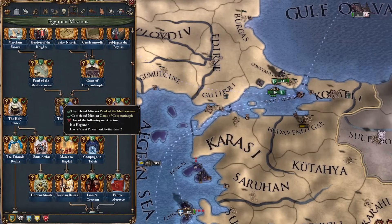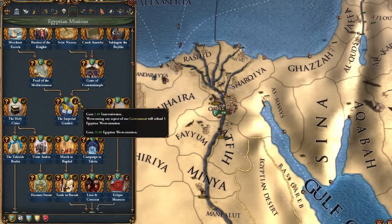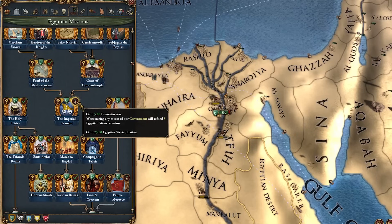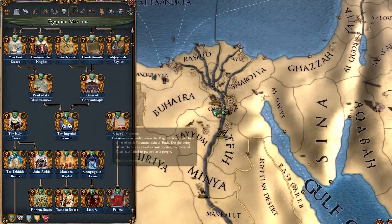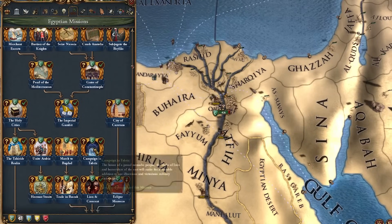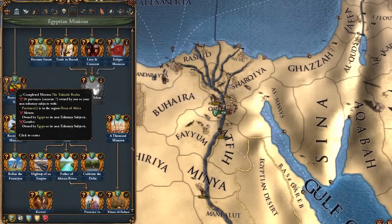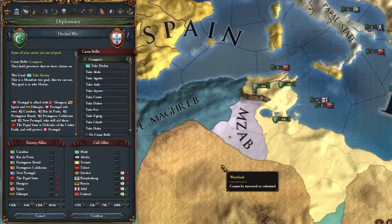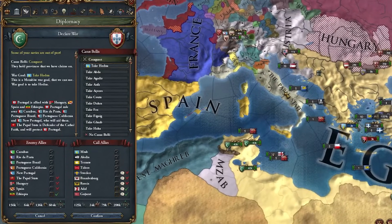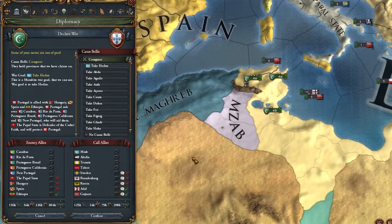I just blew a bunch of my diplo points to complete this mission, getting five innovativeness. Westernizing any aspect of our government will refund five Egyptian westernization - that's actually pretty nice - and we get 25 Egyptian westernization. The entire upper half of our mission tree is done! Now we just have to conquer the Maghreb region, unify Islam, take 20 provinces in Ethiopia. At our tier 8 government reform we get Karimi Stations, allowing us to place trade ports.